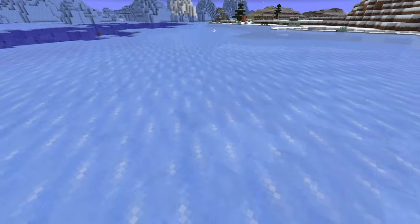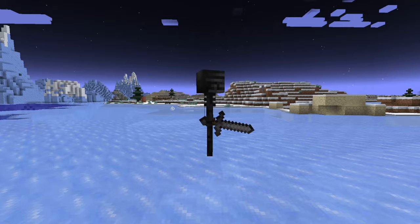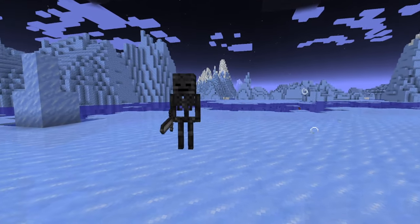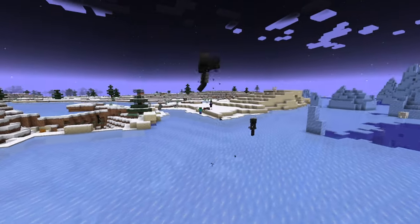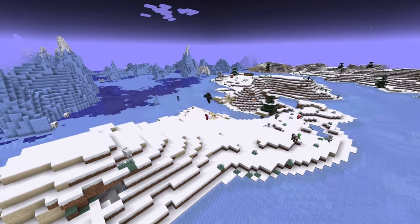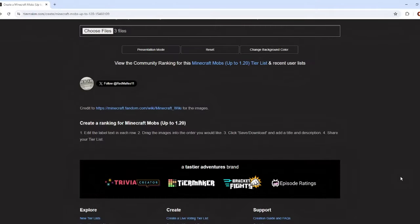We have the wither skeleton — it's like a skeleton, probably a little bit better, maybe with some life-defiling properties with the wither effect, but it's a decent mob to have around. Then we have its more powerful variant, the wither — F tier. We're not going to do anything with this; it's going to ruin everything. Have the wither around? It's going to blow things up and it's not going to be useful.